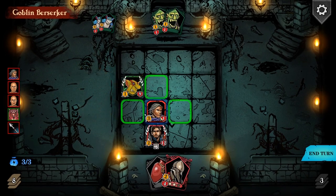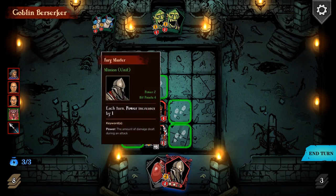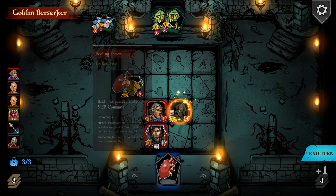Some of the more powerful cards have mana attached to them, and you've got three mana per turn. There's a whole discard thing, but we don't need to worry about that just yet. So you're a really good one - you're the Fury Master. He's going to get more powerful as the game goes on, so we'll put him back there.